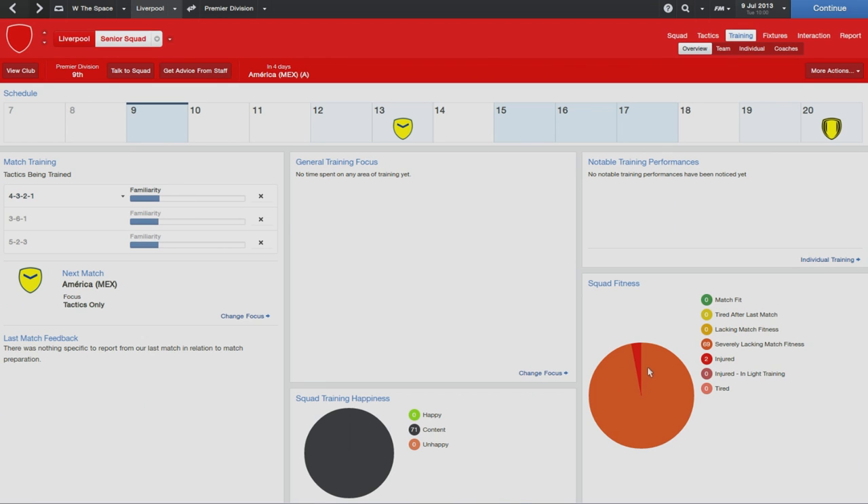The other thing we have here is these new pie charts - everyone loves a bit of colour and visual aids. We've got the squad training happiness pie chart and the squad fitness one. This is a really good way to get a general idea of how happy or unhappy your players are at your club. The squad fitness chart could be very useful for seeing how fit your players are and their physical status. This could be very useful when deciding what training focus you need - for example, if your squad is really struggling with fitness or tired after last match, you might want to give them a few extra days rest. These new charts give you a nice way of viewing them all at once in one collective visual aid.